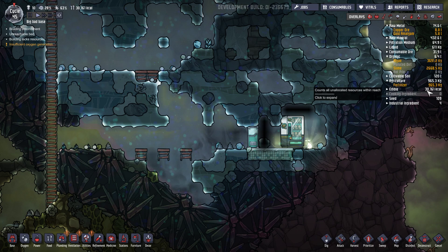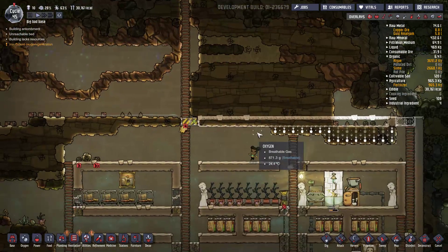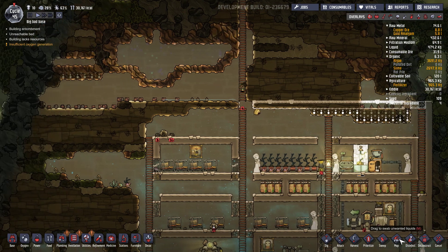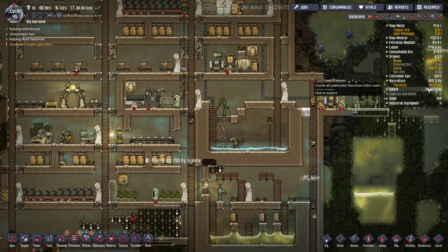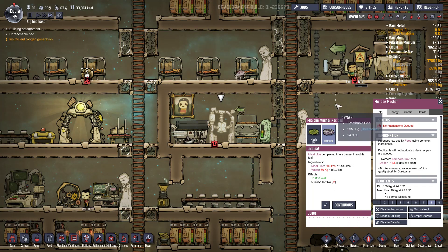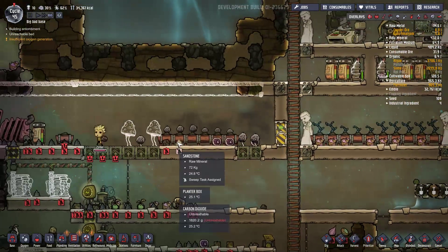Alors du coup maintenant c'est accessible, on va demander de fouiller là-dedans. En même temps j'ai 30 000 kcal mais bon, c'est plus pour voir ce qui se passe. Ça va être vraiment très utile ou pas. Ça me stresse un petit peu, on va nettoyer. Bon nourriture en tout cas on est bon.